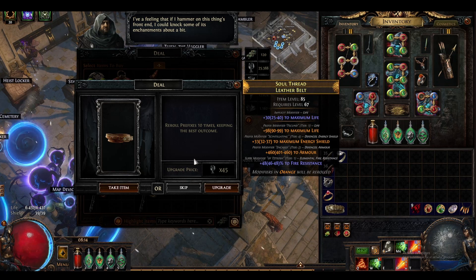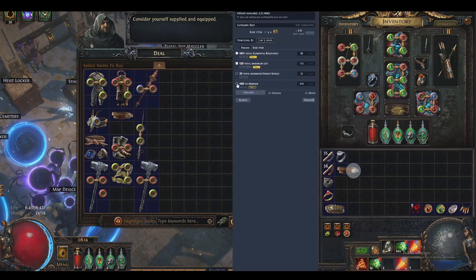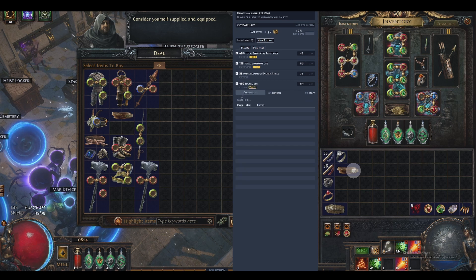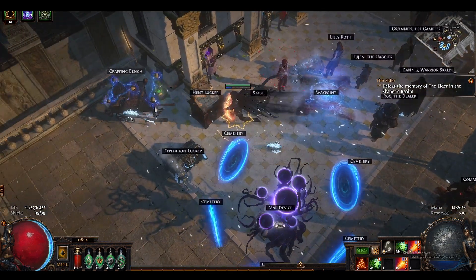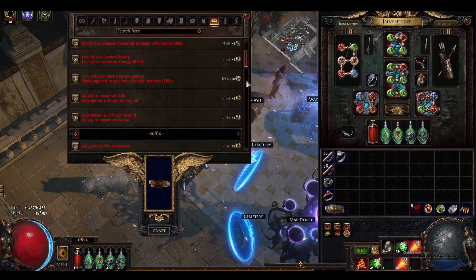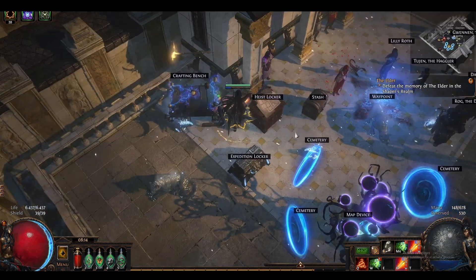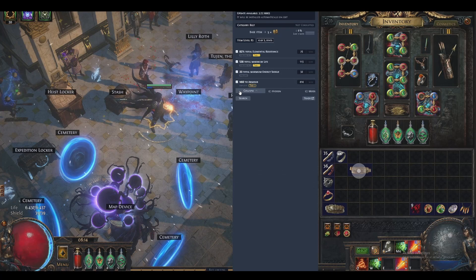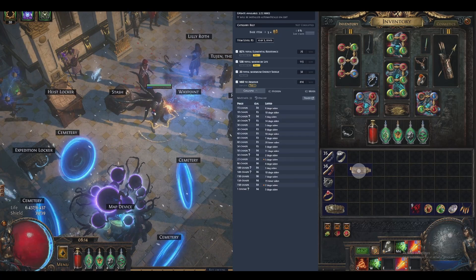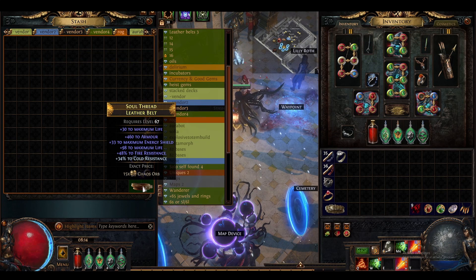Then we have to remove all these. I'm just going to take the belt. The belt is completely worthless. Let's just have a look - 15 chaos. I can craft on some resistance. For 3 chaos I just crafted on some resistance, which is not really going to help much in the value, but hopefully somebody wants to buy it and can use it.